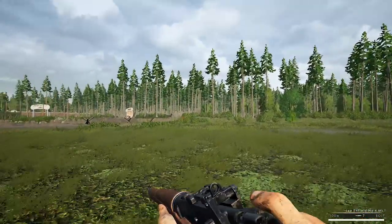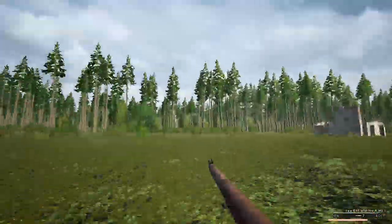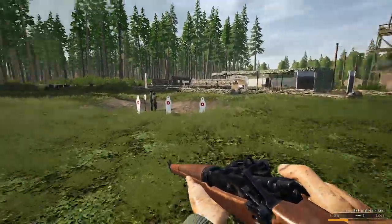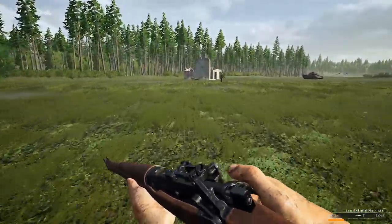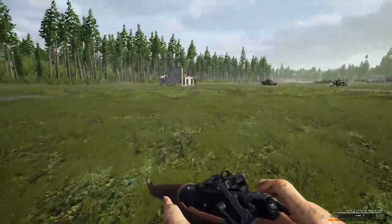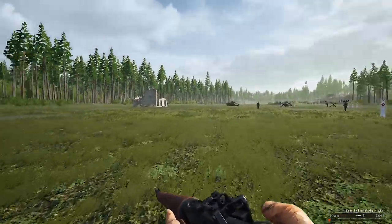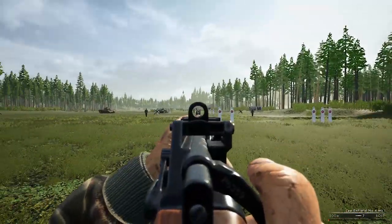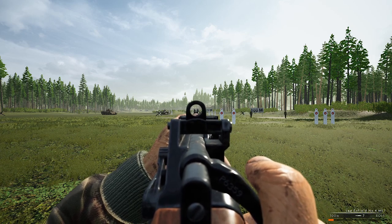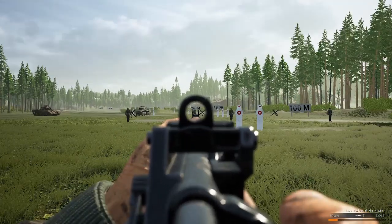When you drain your stamina down to zero, you lose the shift key focus functionality which steadies weapon sway. That means if you get into an engagement with depleted stamina, you have to wait for the bar to go from zero back to orange before you can focus your sights again. That focus functionality is the only way you're going to hit distant targets and be effective. So make sure your stamina is relatively stocked up at all times.